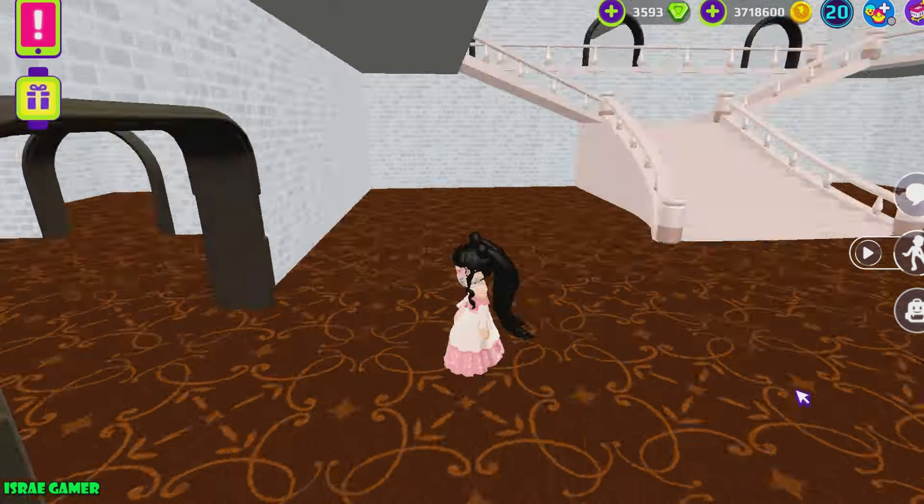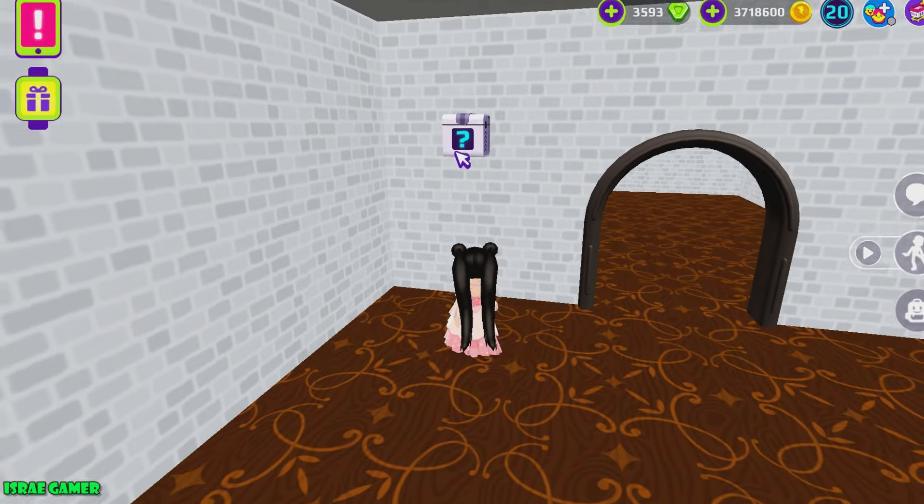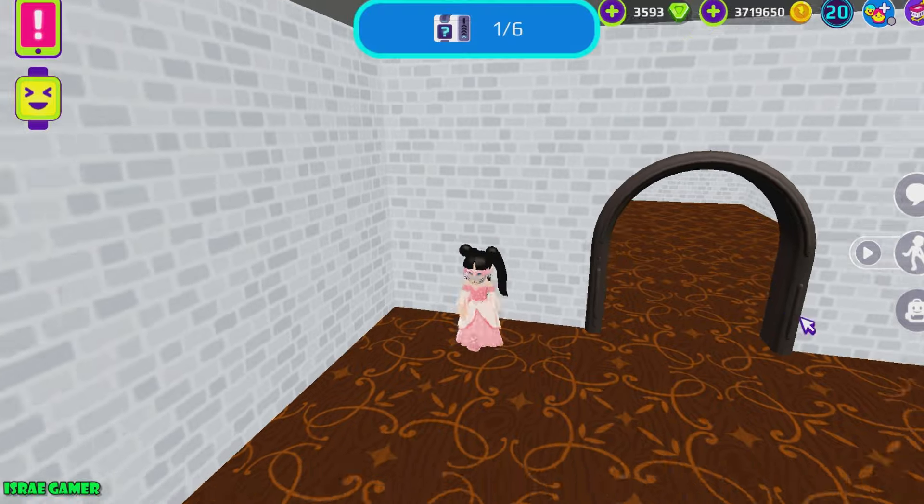The first one is inside of this house. It's actually so cool, you guys. If you go to this room right here, you can see this surprise box and just take it.